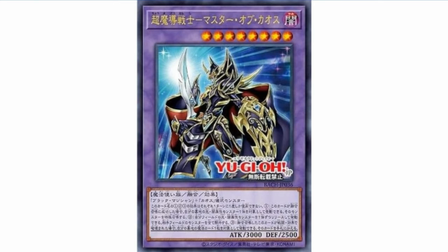And finally we got this guy — Super Magical Warrior, Master of Chaos. Uses one Chaos monster, Blackluster Soldier Ritual, and Dark Magician. If it's Fusion Summoned, target one Light or Dark monster in the graveyard and special summon it. You can tribute one Light and one Dark monster you control to banish all monsters your opponent controls. And if this Fusion Summoned monster is destroyed by battle or card effect, target one spell in your graveyard and add it to your hand. Each of these effects is once per turn.